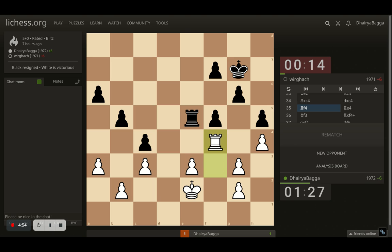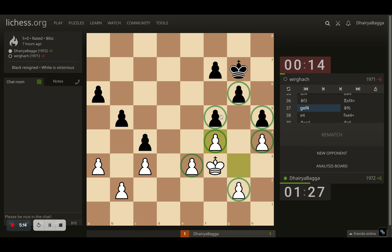I went with rook to f4, trying to maybe exchange rooks. But then I thought — if I trade now, my opponent's pawn structure gets better because there will be no double pawns. So do not trade right now. I moved my king to f3. Opponent takes, and I fix my pawn structure. Now I have four against four, but these are double pawns.